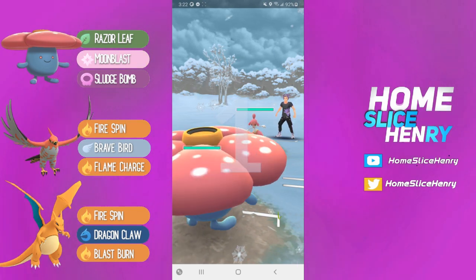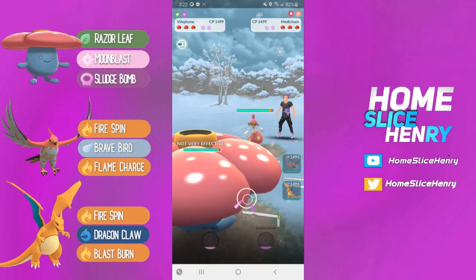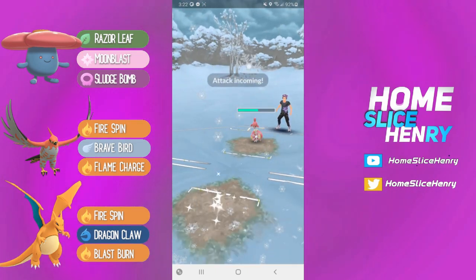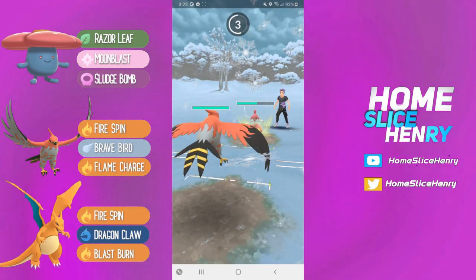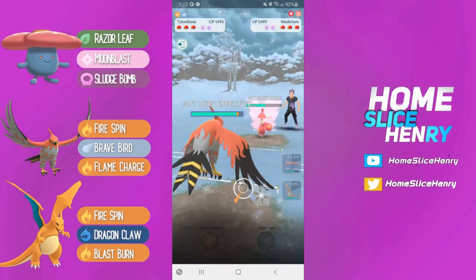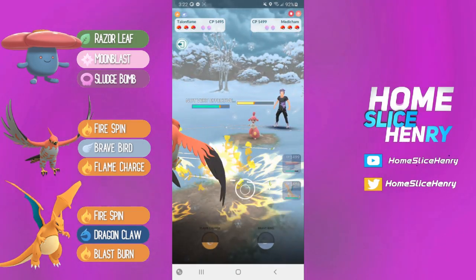Vileplume into another Medicham. As you can see, Medicham was a rather common choice today, especially in the lead, because it has a lot of neutral matchups. Again, we're able to catch onto Talonflame, and this time it's a Power-Up Punch, so even better. They're actually going to stay in.